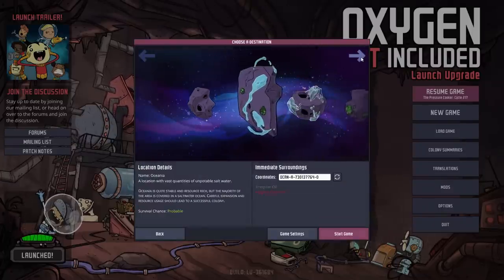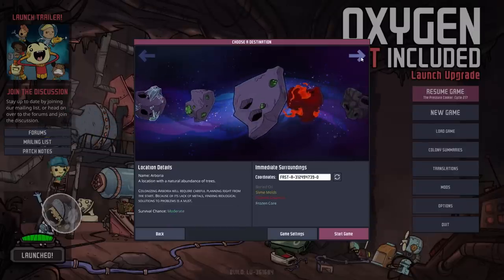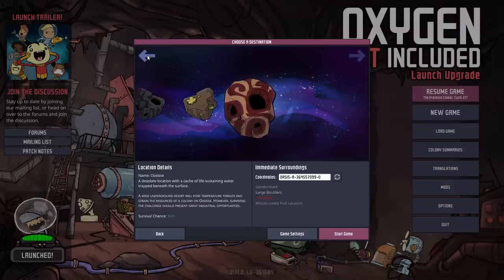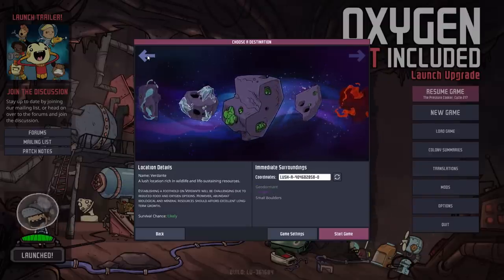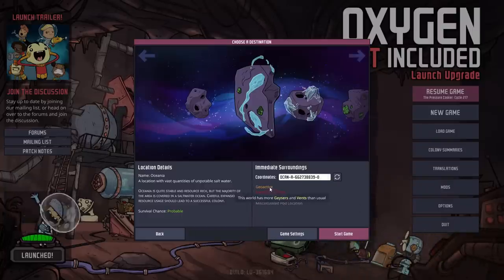Once you've chosen your playstyle, you'll need to choose the asteroid that you intend to start your colony on. There are varying degrees of difficulty for the different types of asteroids. For the purpose of this guide, I'm going to be focusing on the asteroids that start with the temperate zone as the biome in the original area. It has things like copper, dirt, sandstone, sand, and algae is present. As you select each different asteroid, they also have a few different options for the specifics of that asteroid.